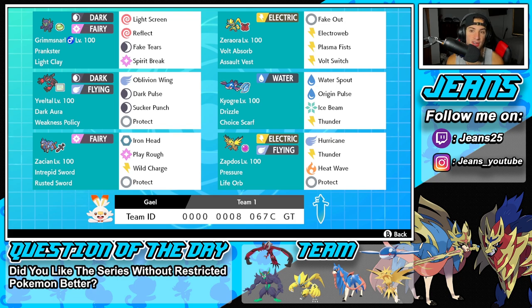Middle left is Yveltal, and I really do like Yveltal — I just think this Pokémon is great in most situations and its moveset is phenomenal. This one has Dark Aura alongside the Weakness Policy as its item. The moveset is Oblivion Wing, Dark Pulse, Sucker Punch for first-turn priority, and Protect for its fourth move.